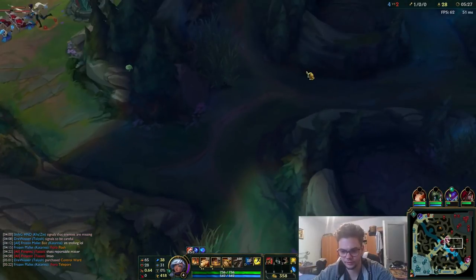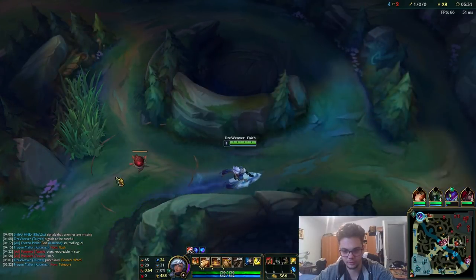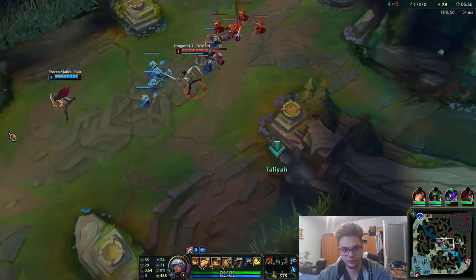I'm going to invade his top side jungle. I'm having this extra movement speed to pass along, and it's probably gone because he was there before.